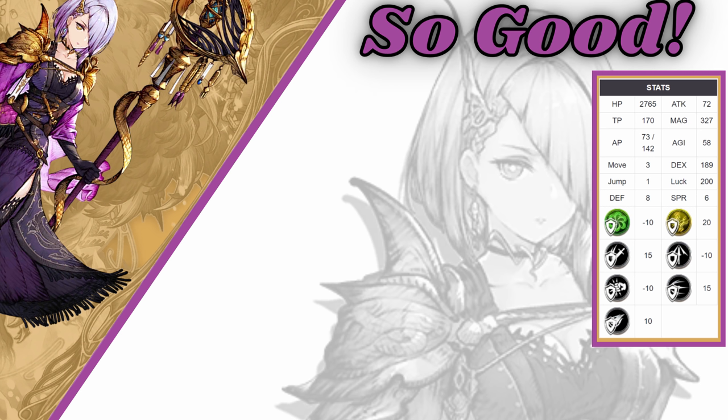That 20 lightning resist — when she came out, that was so good against two of the main carries at the time, which was Orlandu and Frederica. With the resurgence of Frederica alongside Nivlu, Killfae has kind of silently snuck back onto the scene as a good answer to those two units. Combined with her 15 missile resist and 15 slash resist, the picture starts becoming a little clearer. She does have a negative 10 wind resist, but that's not really terrible — negative 10 is not bad for an elemental weakness.